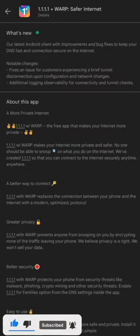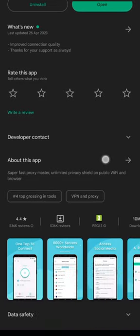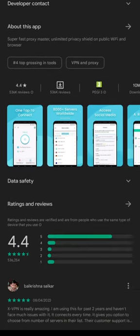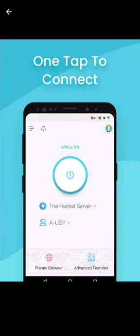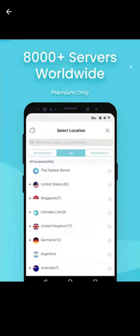Moving on, the next VPN is named X VPN, available on the Play Store and also on the App Store. We get almost the same features except for the DNS. Yes, it's absolutely free, has good ratings, is easy to connect, and also very easy to get connected with different servers across the world.